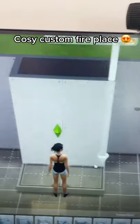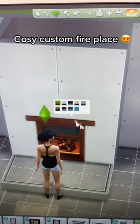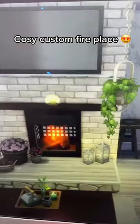Add a wall. Use this window from Jungle Adventure — place it here and alt place it. Change the colours to whatever you want. Add some shelves above the fireplace, and then you're done.